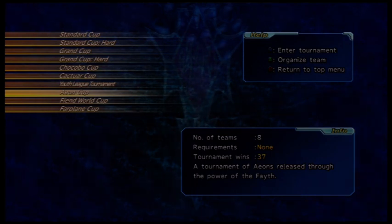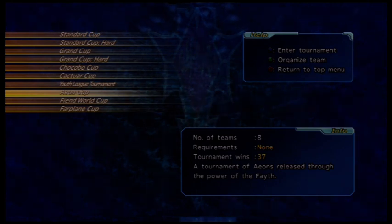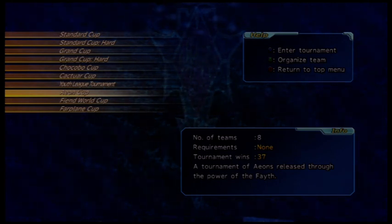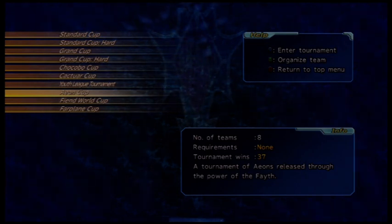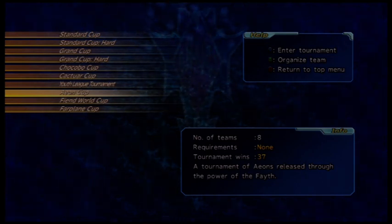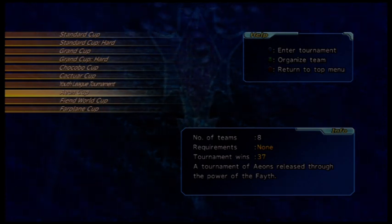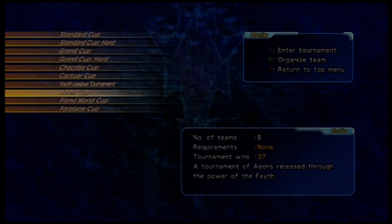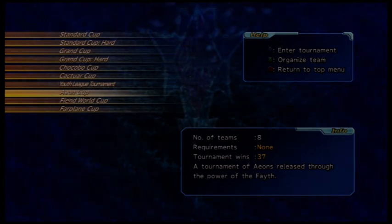Critical Bug is a medium trap, chapter 5, Bevelle. You get him after unlocking Via Infinito — I think you have to get to the level where he's at, but I'm not 100% sure on that. And the last one: Jumbo Cactuar. You need to unlock the Cactuar cave in chapter 5 on Bikanel with a large trap to get him. Unlocking all of these will give you the Aeon Cup.